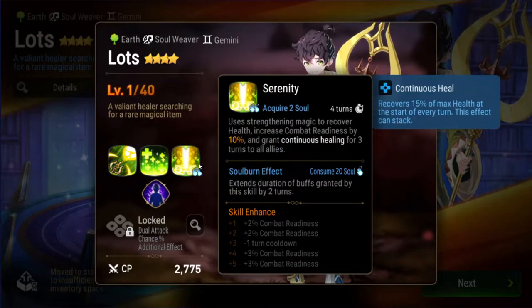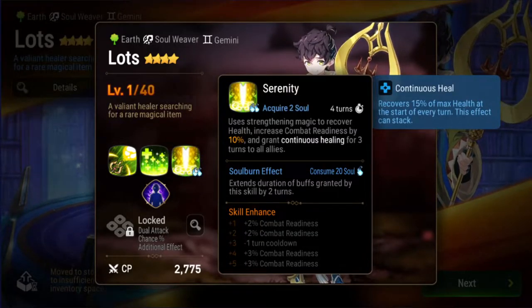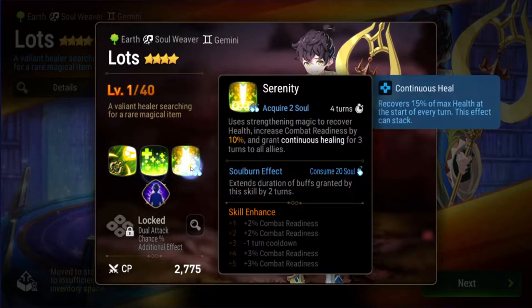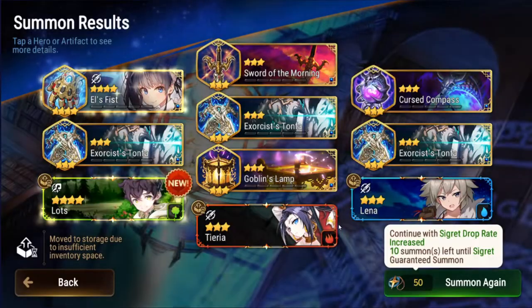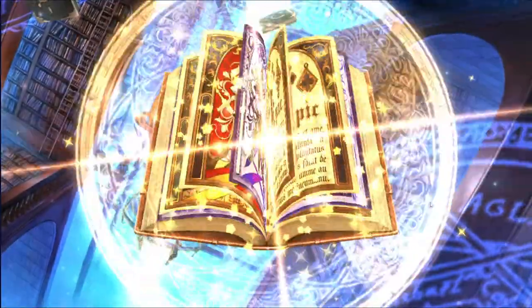Lots increases combo readiness by 10% and grants continuous healing for three turns to all allies, and extends duration of buffs granted by the skill for two turns. So for 20 souls you can get five continuous healings — one continuous healing stack for five turns. It's 75% increased healing from one stack. They buffed him to make him better but he's always been real strange.